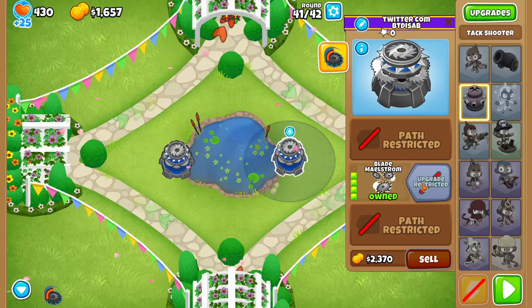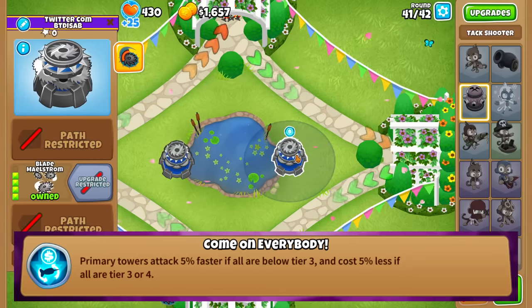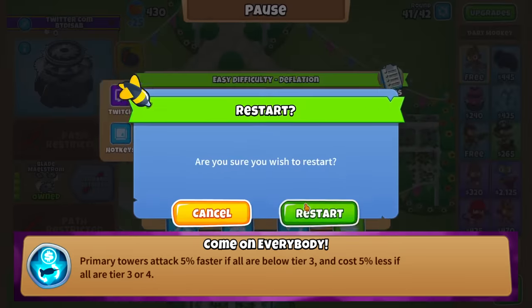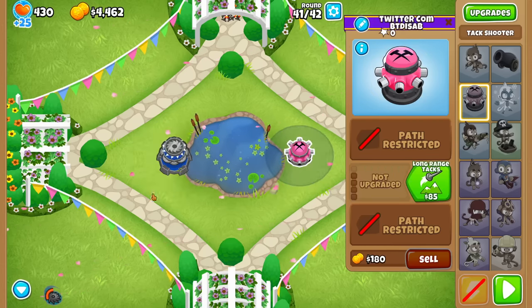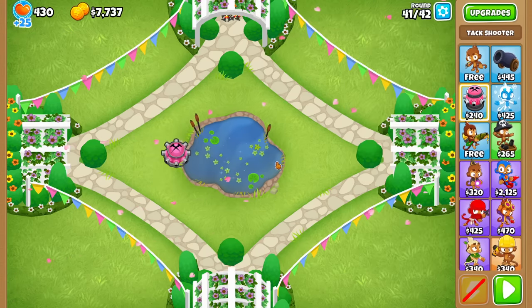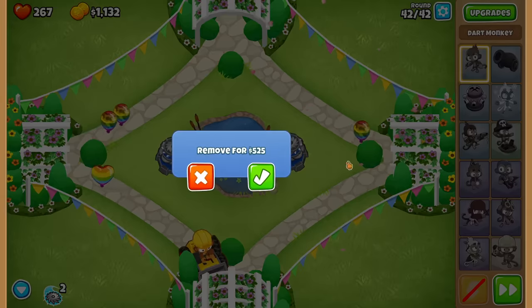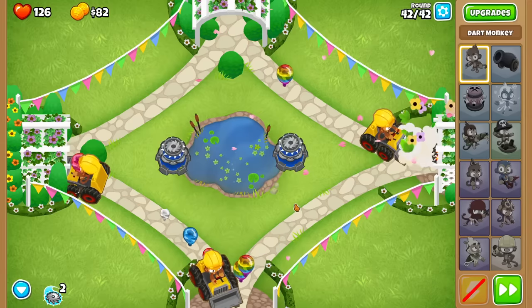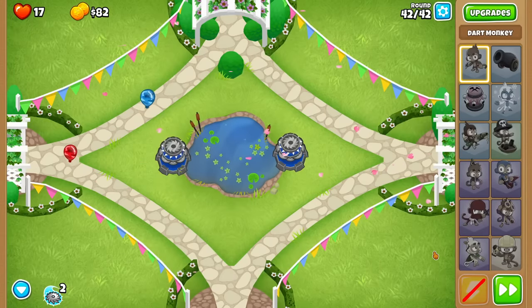If you only have tier threes or fours on the field it is cheaper. If you buy a 0-0-0 tower it's $100 more expensive because it's tier zero - you have to only have tier threes or fours of primaries, that's how the monkey knowledge works. Now let's get back to round 42. Is it bottom, right, left? Now... now... now... 79... 69... 55... 43... that's it! That's one. There it is guys - nice showcase of a challenge.